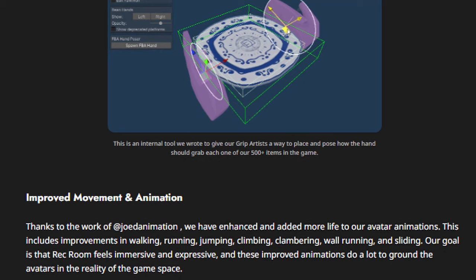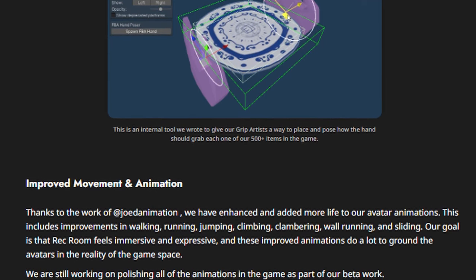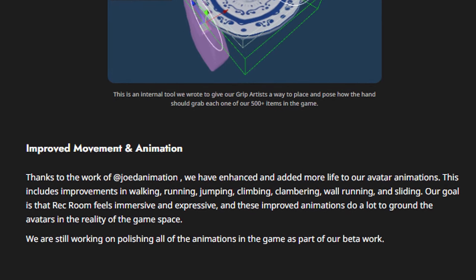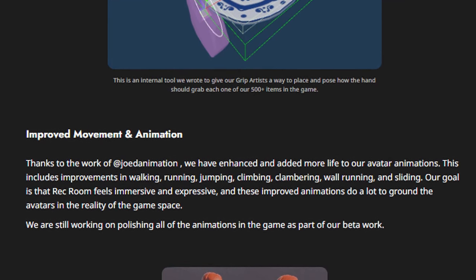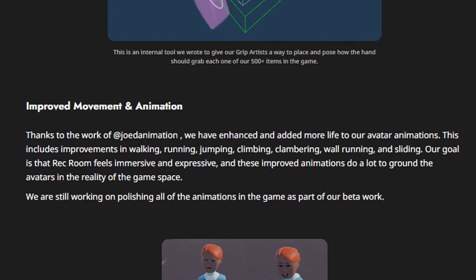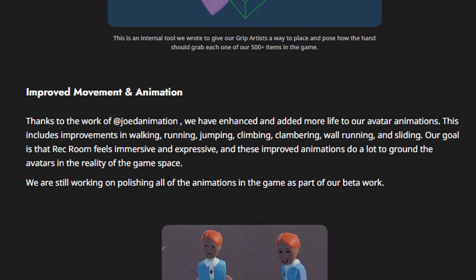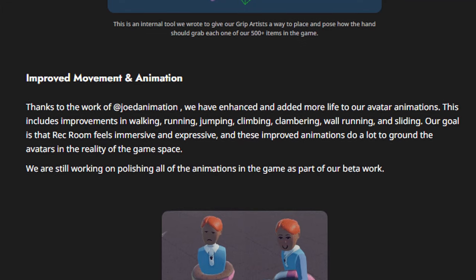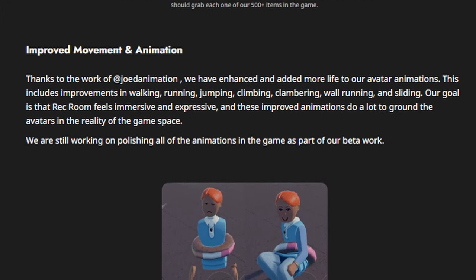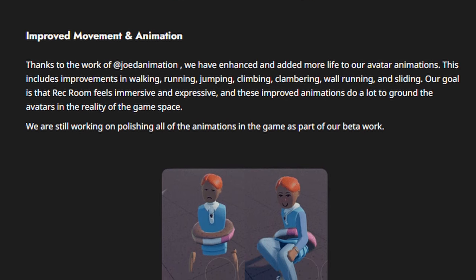They also improved movement and animation. Thanks to their animation work, they enhanced and added more life to their avatar animations. This includes improvements in walking, running, jumping, climbing, clambering, wall running, and sliding. Their goal was that Rec Room feels more immersive and expressive, and these improved animations do a lot to ground the avatars in the reality of the game's space. They are still working on polishing all of the animations in the game as part of their beta work.